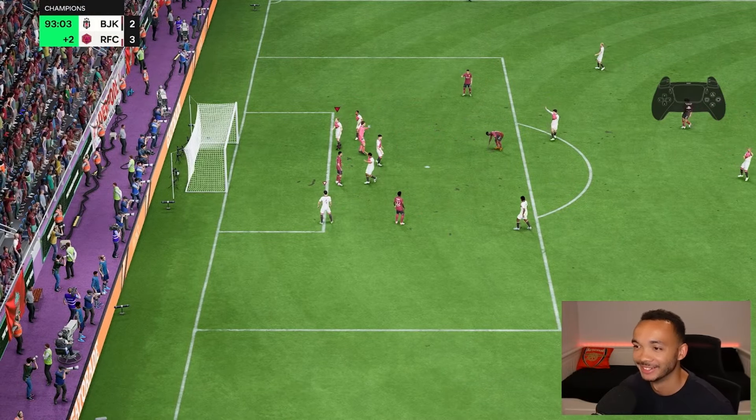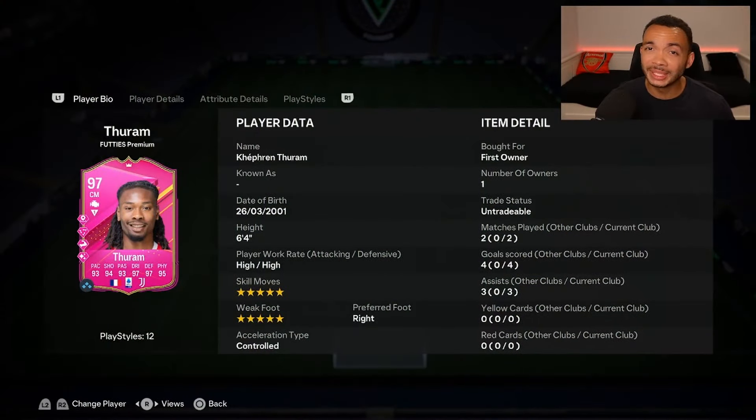Full time — we get the dub. And in two games he got four goals and three assists from the midfield. That is a fantastic return. 97 Futties Premium Turam — I've mainly made this video because I think he is fantastic value. I knew how good this card was going to be. For an 88-rated squad and playing one game — just go and do it. If you need a box-to-box central midfielder, this is your man. He has it all basically.